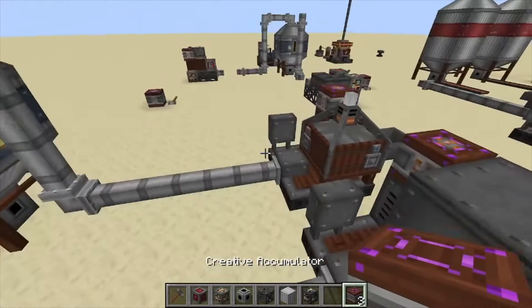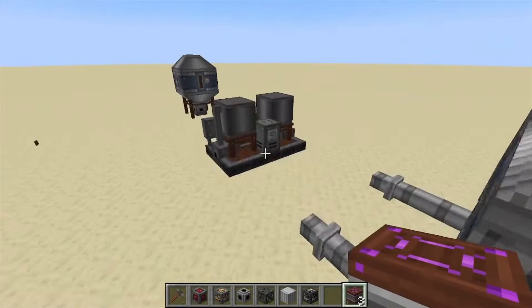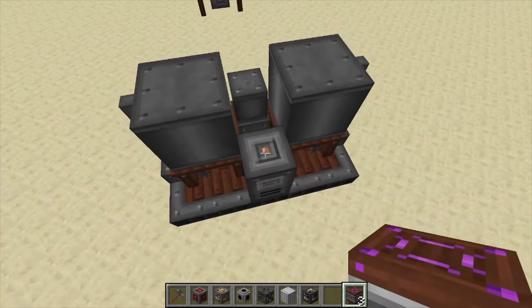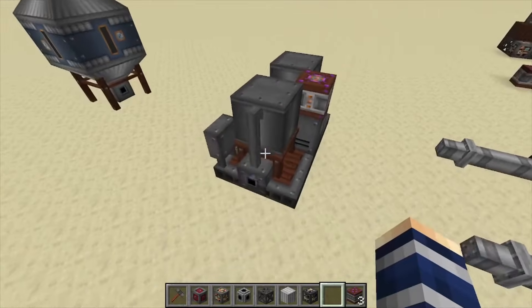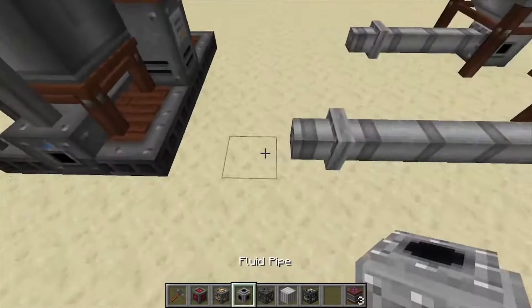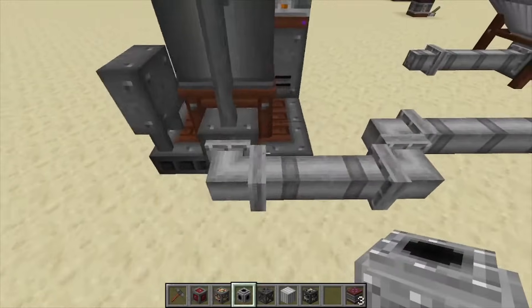We're inputting fluids into these tanks, which are used by the refinery back there. It powers from this little orange block right here in the back. Its inputs are on the side — you have the blue input here — and we can run this pipe up here now that we're built, so that'll start inputting our fluids.